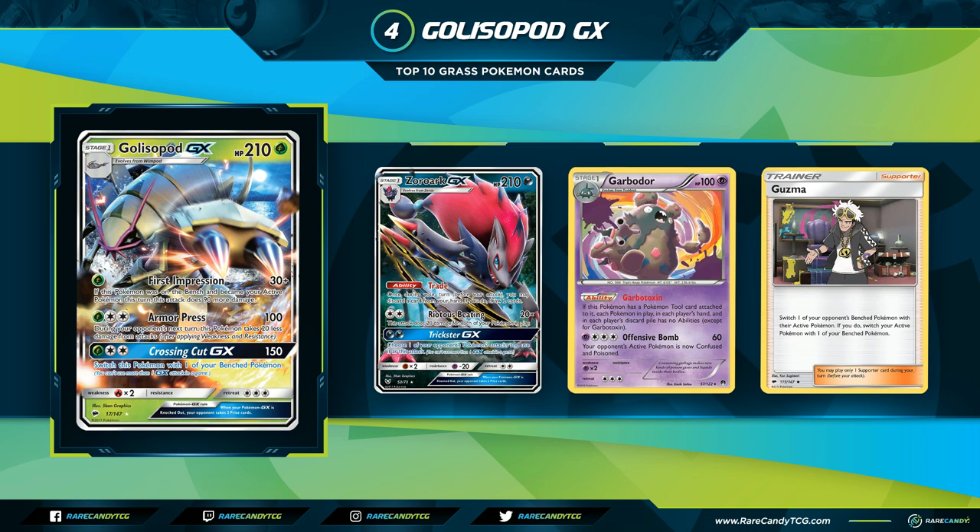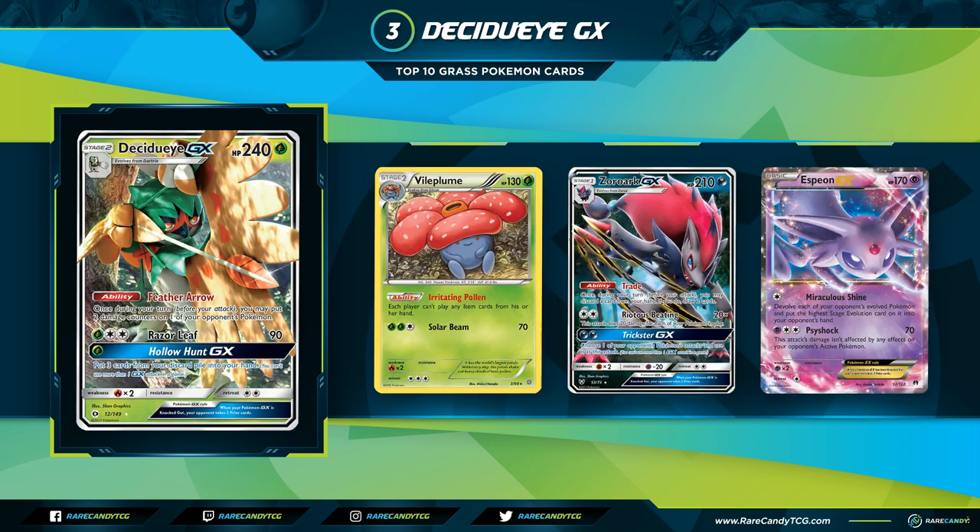Golisopod also featured in two World's decks — a Golisopod Decidueye deck and a Golisopod Garbodor deck. There were even straight Golisopod decks using Tapu Koko's Flying Flip to set up damage on the opponent's board and then close out with Golisopod GX. The Wimpod that evolves into Golisopod, even with three retreat, could be retreated to the bench on turn one, so on turn two you could bring Golisopod active and knock out their Pokemon. With every piece of the card contributing to the deck's success, Golisopod GX comes in at number 4.